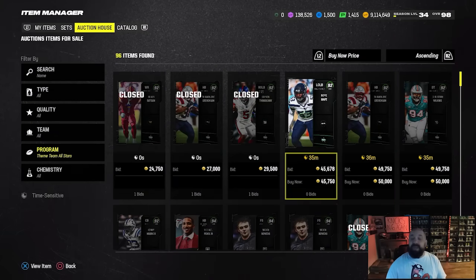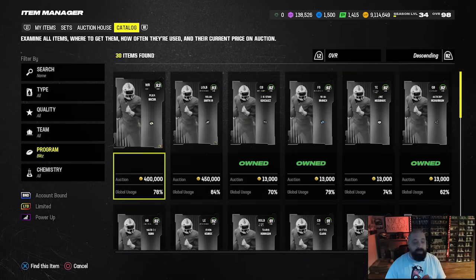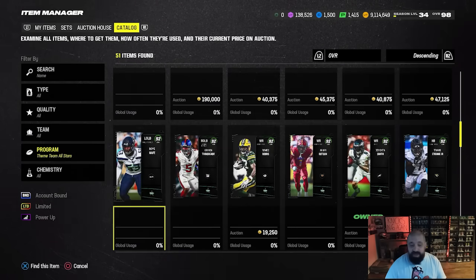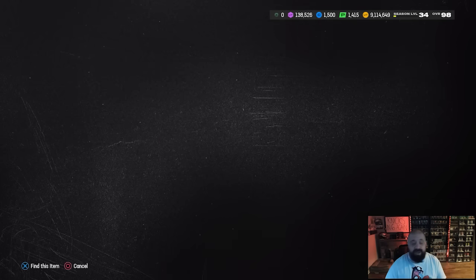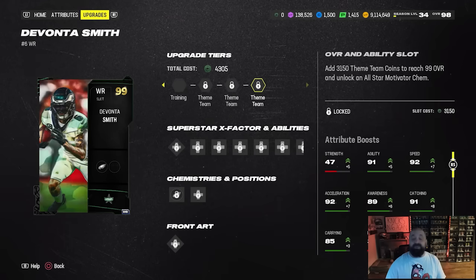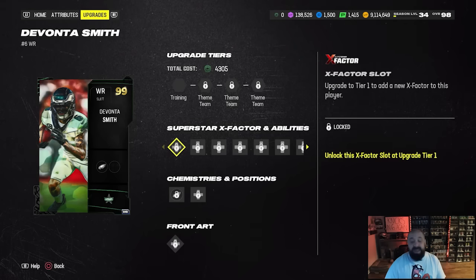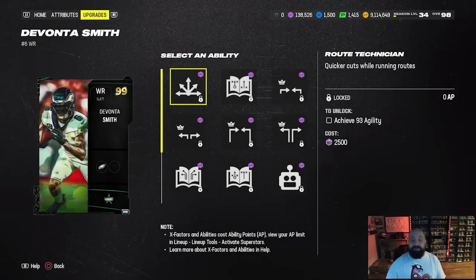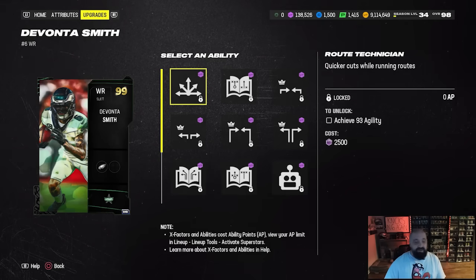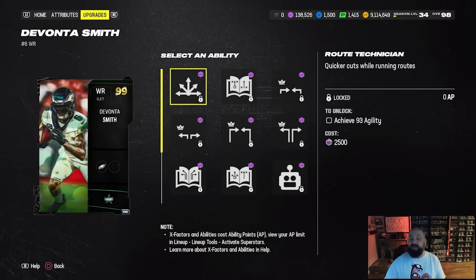If you want any of these cards, you're looking to either buy the 92s off the auction house or head to the store and get them with training. Looking in the catalog — for example Davante Smith — if you go to the upgrade path, it's the same as the welcome pack Zach Martin: 4,305 Theme Team coins to get him all the way to 99 overall. When at 99 overall, cards get access to two zero AP ability buckets with some absolutely insane options.